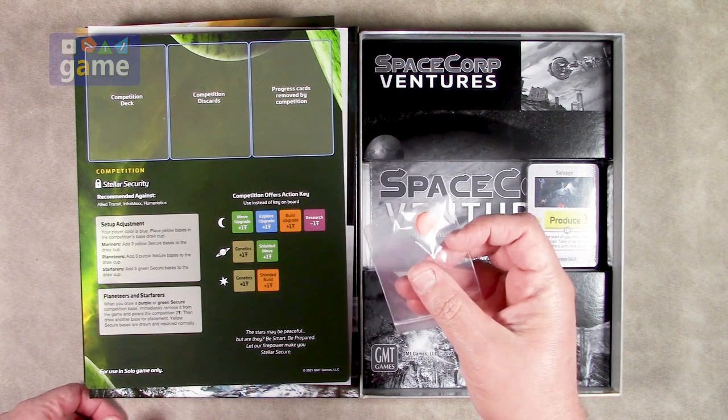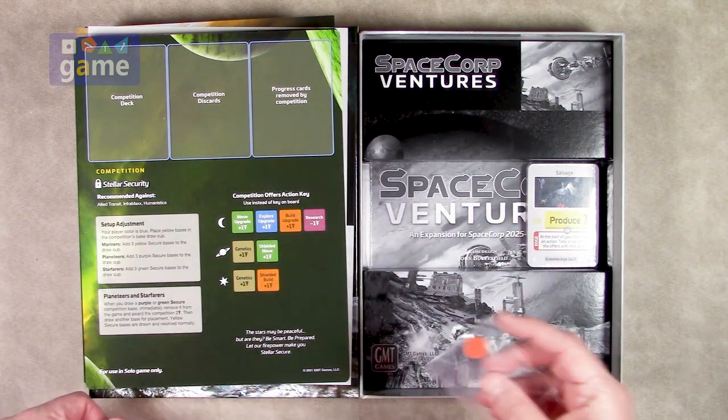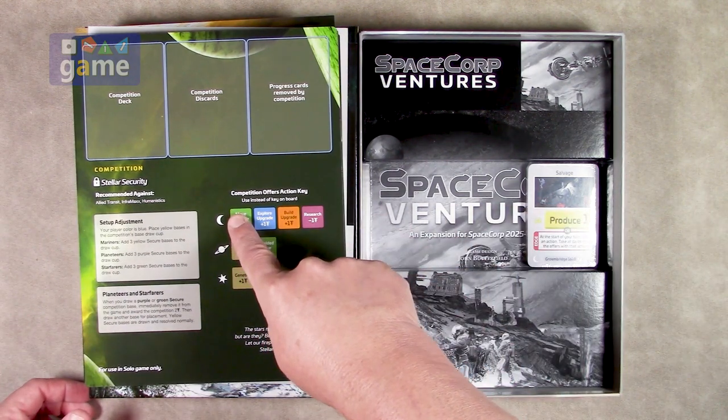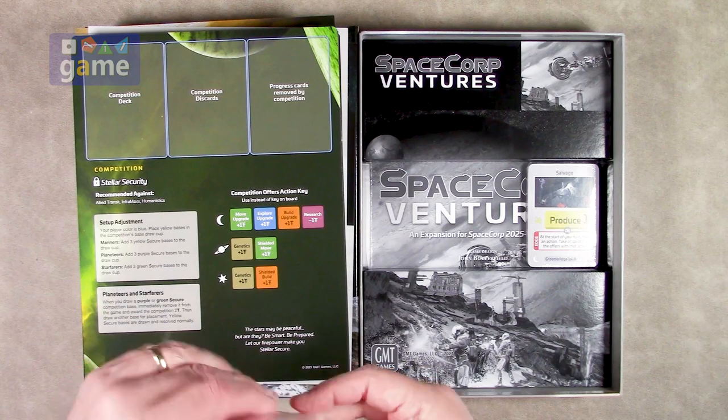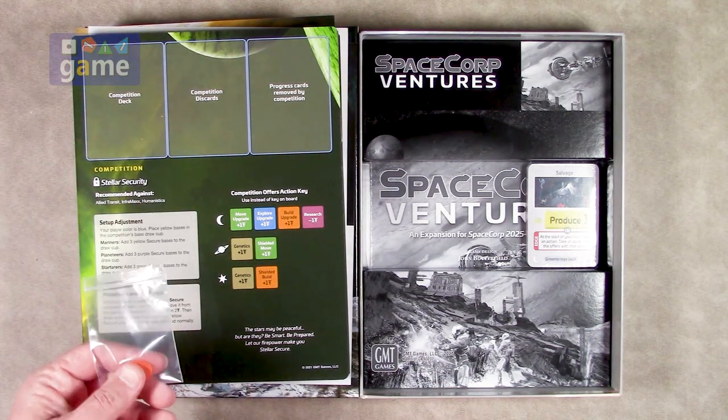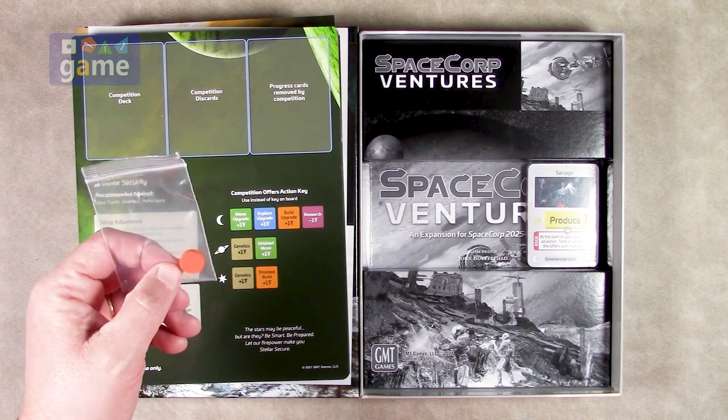So now we get an extra contract marker that goes on the contract board, but there's no new contract board. These must apply to certain possibly certain factions — because there are seven contract markers in the base game and seven contract slots, so the rules will tell us what to do with that.